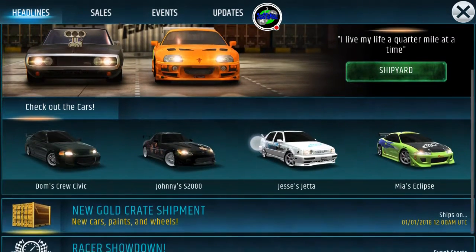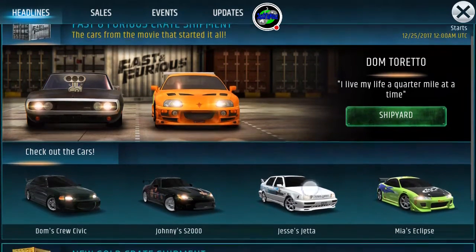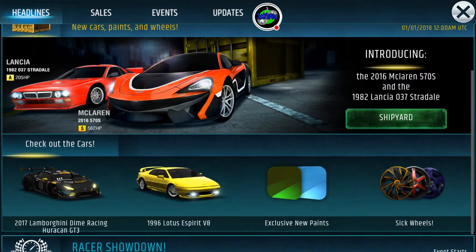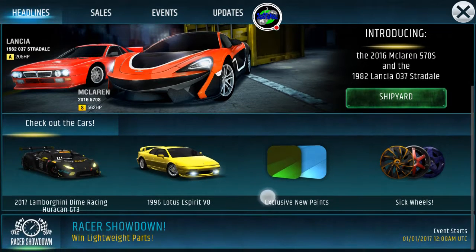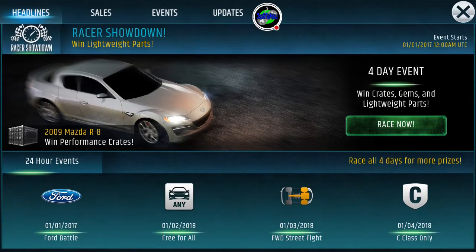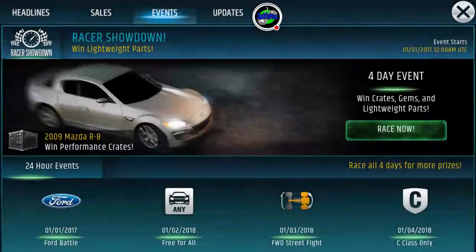Right now we're back in the game. This is the news as you come in — the headlines saying there are new shipments in the shipyard. For anybody who's joined for the first time, we have Fast and Furious crates available to us. What's new is the gold crates, and new for this week — every week we get refreshed performance crates, and this week it's the RX-8.